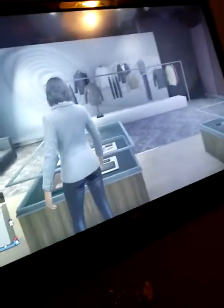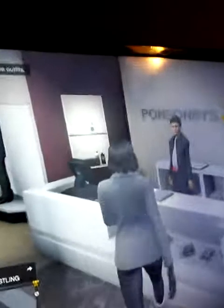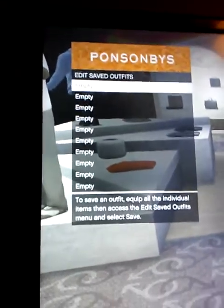Go to sunglasses and get the black marble ones — black marbles specifically. First you need black driving gloves — they'll be all the way at the bottom. They have holes. Then go to sunglasses, go to casual, and get the black marbles. Save the outfit for the invisible body. If it says empty, that means you're doing it right. Save it as 'invisible body'.